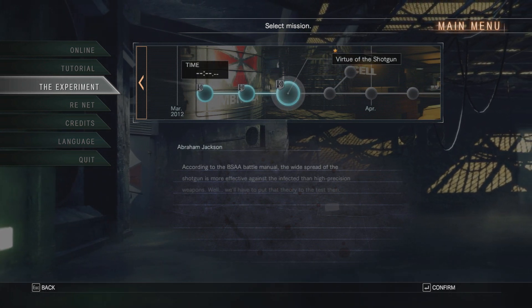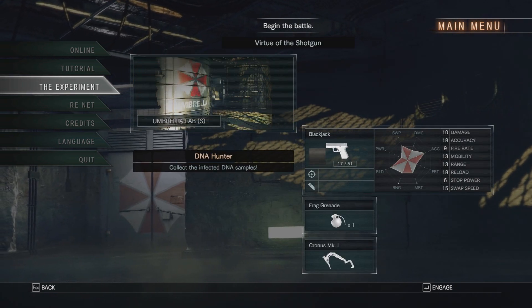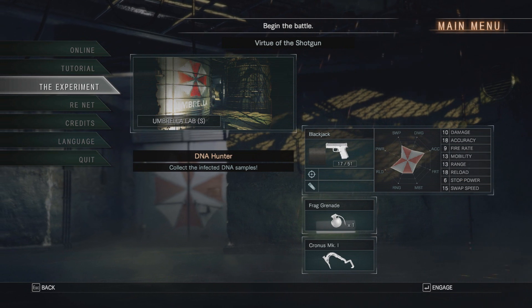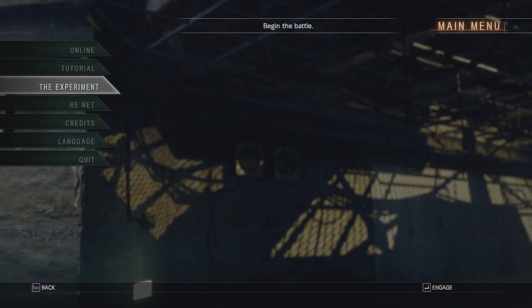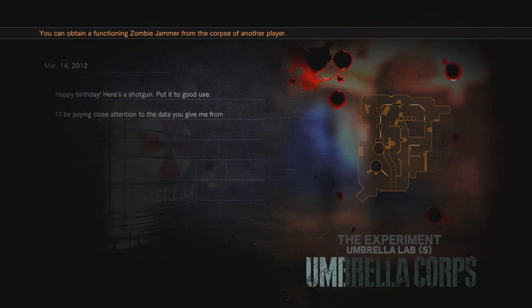What do these stars mean? I guess that's the difficulty. Jump in — same pistol I guess. It's just saying DNA hunter at the moment so I don't know what that means. There's a shotgun in this level — sure, I'll throw down with a shotgun. I can use the shotgun here.